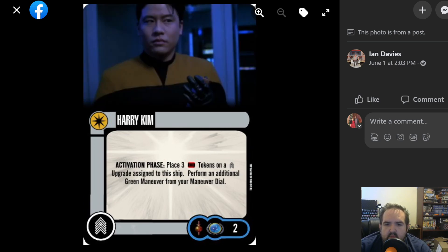Harry Kim — activation phase. Place three time tokens on a crew upgrade assigned to this ship. Perform an additional green maneuver from your maneuver dial — for two points. Again, that's good. Balanced. A lot of time tokens going on here, though.